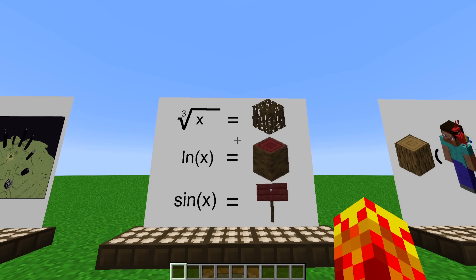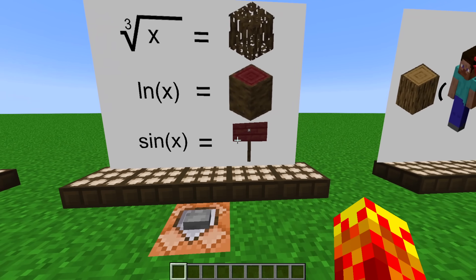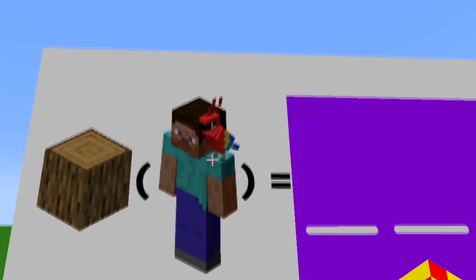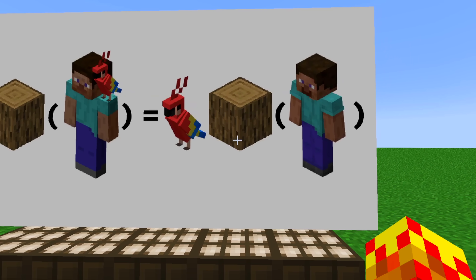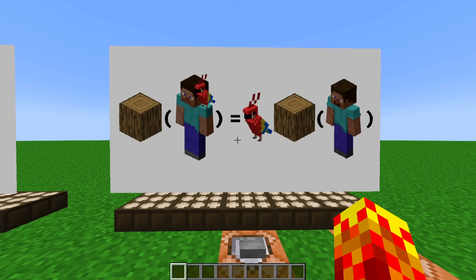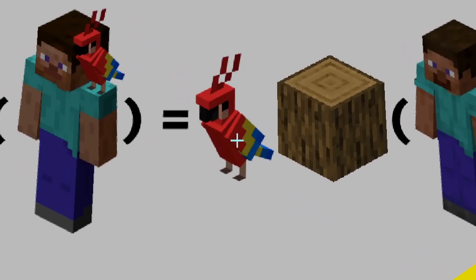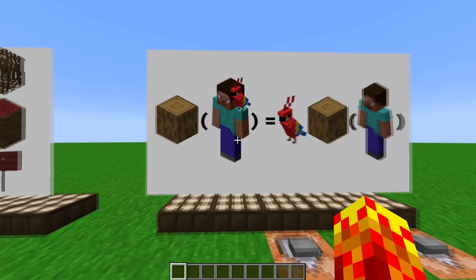Second to last, we have cube root, the natural log, and this is just sine x. This one you gotta kind of think about: this is the log of Steve with a parrot. It is equivalent to parrot multiplied by the log of Steve — so this is a logarithmic identity where the exponent becomes a multiplier. I love this one to death. I think this is my favorite one because of just how clever this depiction is.